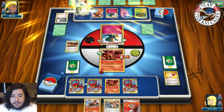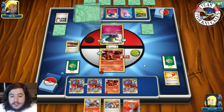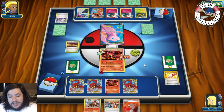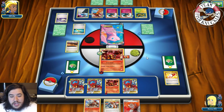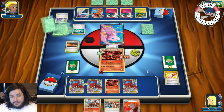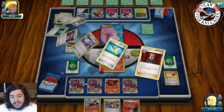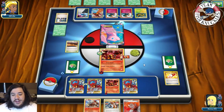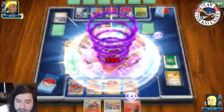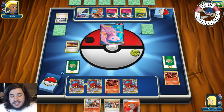Things are not looking good — we need to hit a Supporter other than Sycamore or Shaymin. There's a Buzzwbuzzle coming down. Float Stone goes to the Bench Volcanian and a Switch to Mew. Opponent's Sycamore discards their hand with two Lysandres and two Teammates. Rainbow Force hits for 21 Energies — 220 damage. Can we top-deck the card of the century?